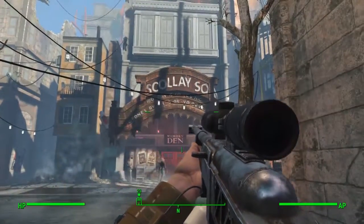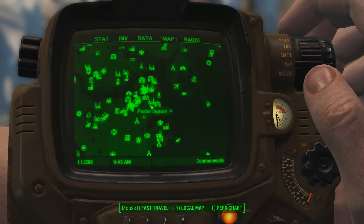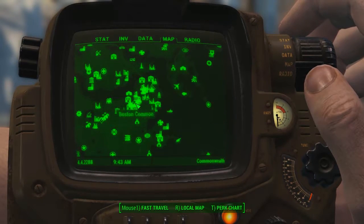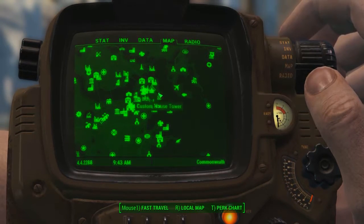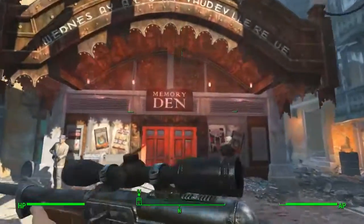Hello everybody, welcome back to another apparel and weapon location guide here on Fallout 4. Today I'm going to be showing you guys how to get the silver shroud costume, as well as the silver submachine gun, and there's also a bit of silver unique armour in there as well.